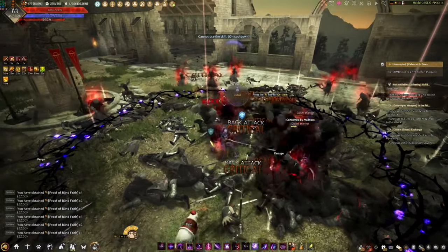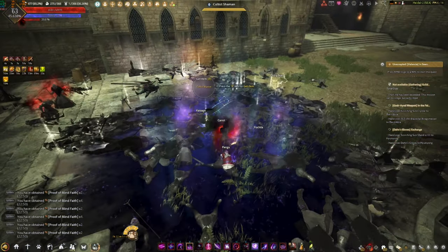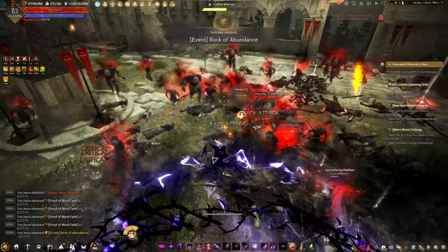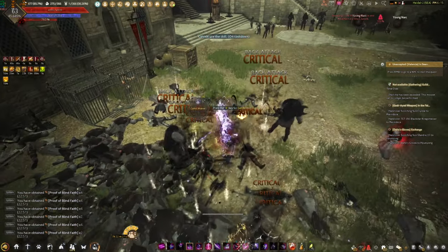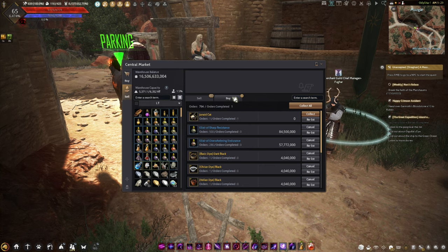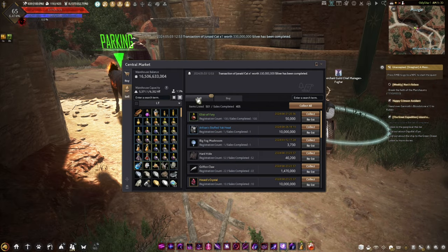The game does offer some free pets and you can also obtain pets through the Season Server, Events, Mileage, and Quests, but it is not enough. Let's also not forget that this is RNG, so good luck with that! You can buy or pre-order pets in the central market, but it will take some time. All in all, you'll probably spend around $100 to $200 just for the pets, and that's a lot of money.